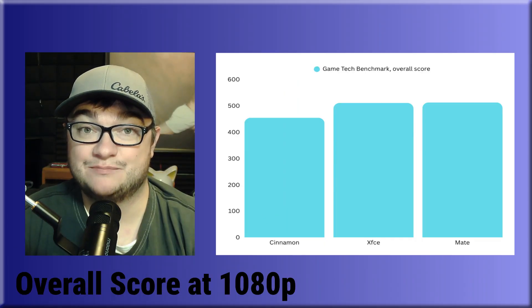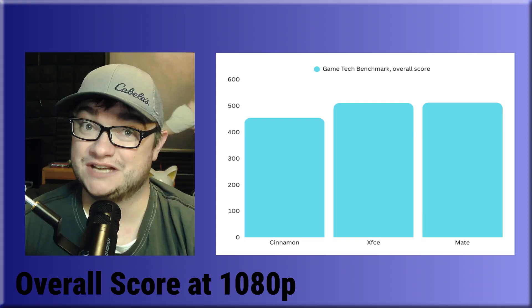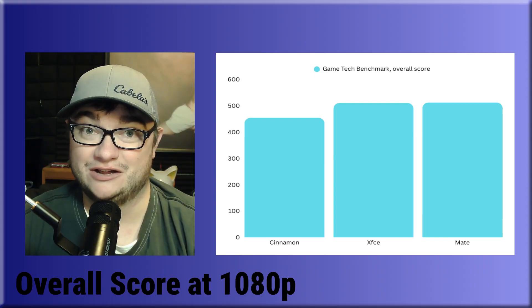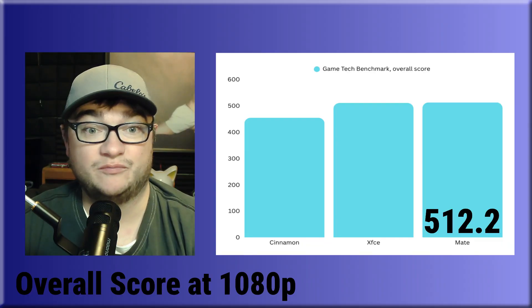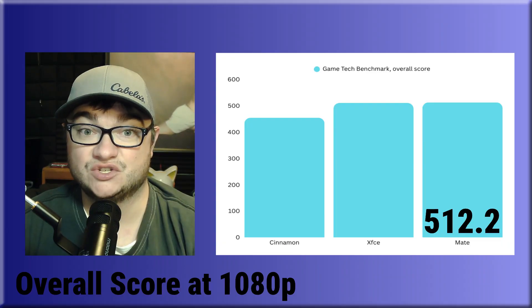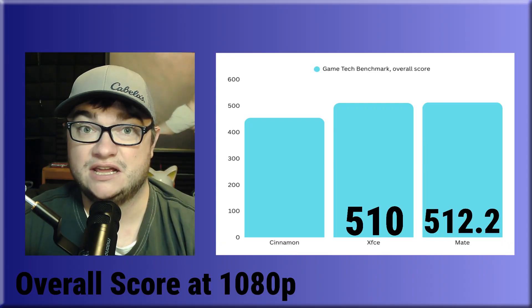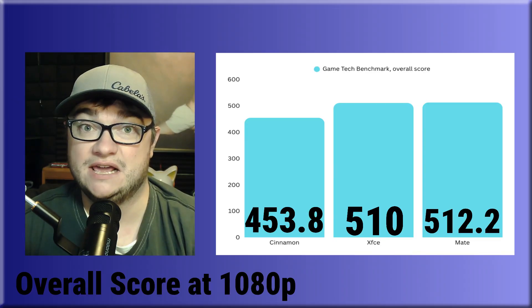Next up, let's look at the GameTech benchmark tool. For this benchmark, I only ran each of these 5 times because I was getting really tired and had a screaming baby in the background that I needed to go take care of. Mate came in first place with a score of 512.2, XFCE had a score of 510, and Cinnamon came in last with a score of 453.8.